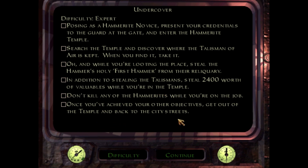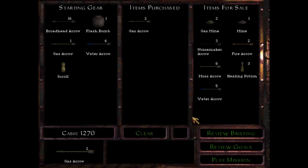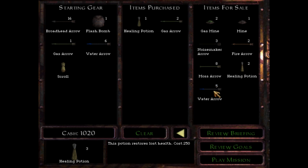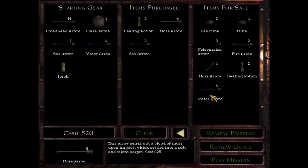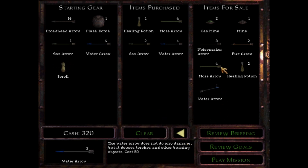Don't kill anyone and get out of the temple. Alright. Gas arrows galore — yes please. I can always do it with a healing potion. And moss arrows — I'm not sure how much tile there is, but there probably will be plenty. Oh, a scroll — a genuine letter of introduction! Let's begin this thing after we waste the rest of our money, because why not?